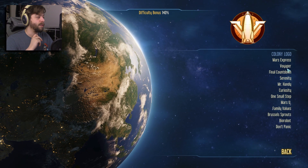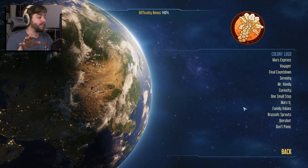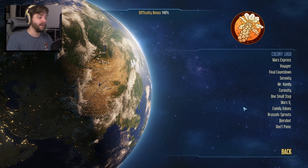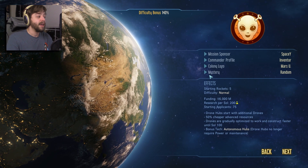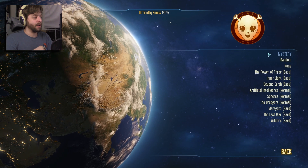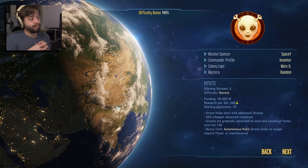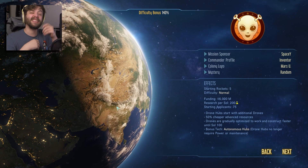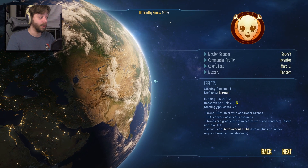Then we pick our logo — nothing major. Because I've been doing Chiluminati podcast stuff and reading a lot about aliens recently just for fun, I'm going to pick the alien logo. And then we get to pick mysteries. I'm not going to spoil any of these — I'm going to leave it on random. Basically, picking a mystery means something strange is going on on Mars, a little bit of a sci-fi element. I'll let the game pick it for us.